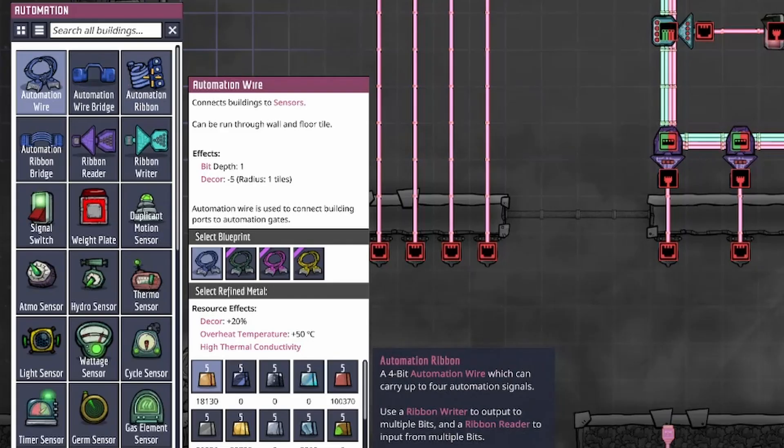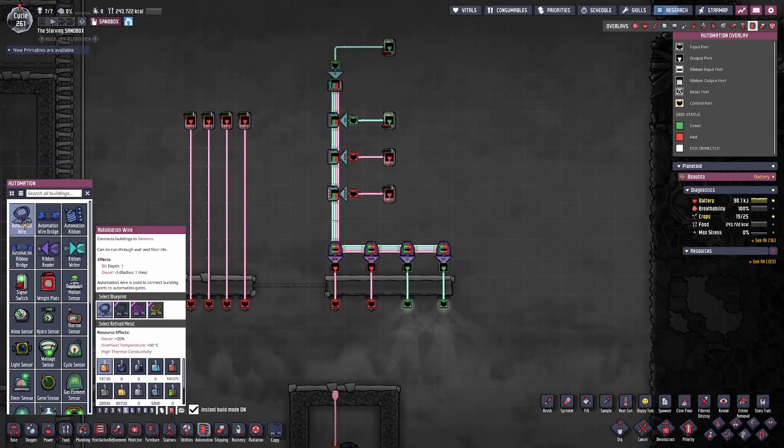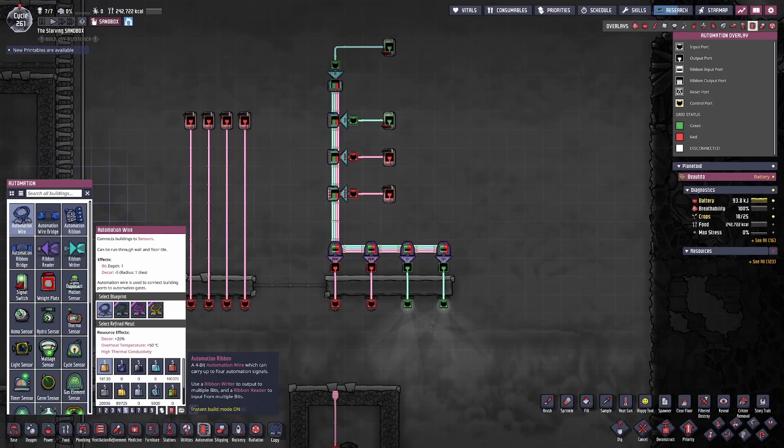Keep in mind that the automation ribbon takes five times as much refined metal as the single automation wire, meaning you're essentially paying for additional automation wire. Whether or not it's worth it is up to you, but keep in mind that building it will not only save duplicate labor, but it will also help keep your base looking tidier. So it may be worth it in the end.